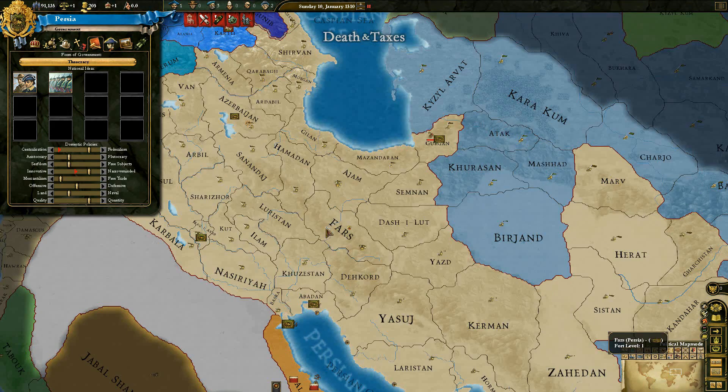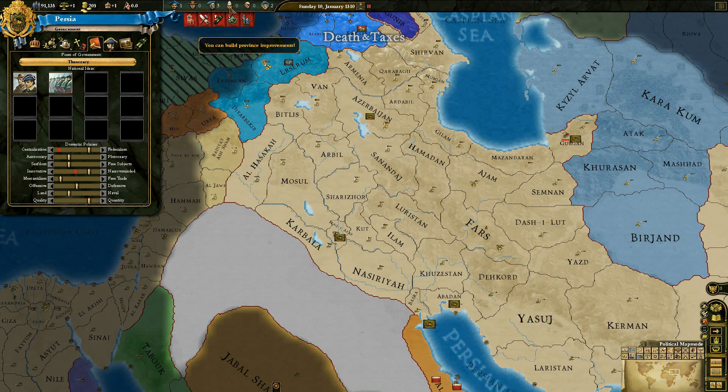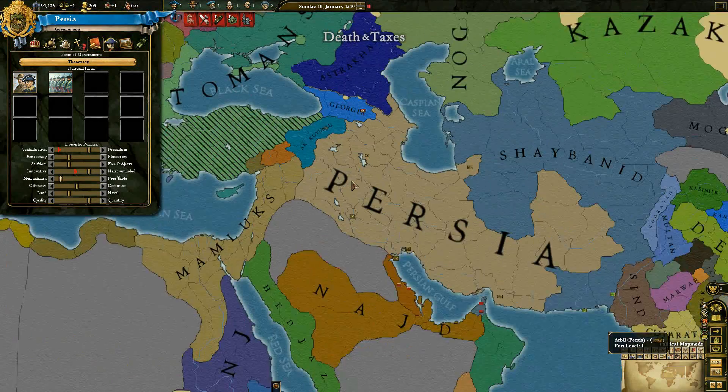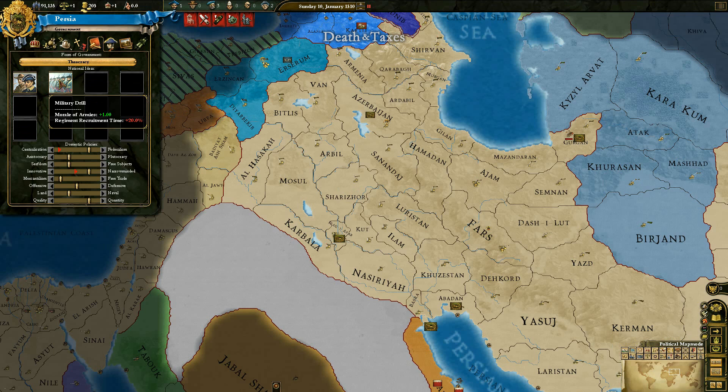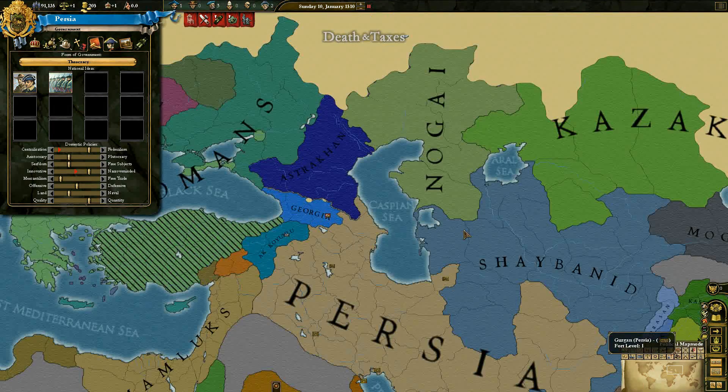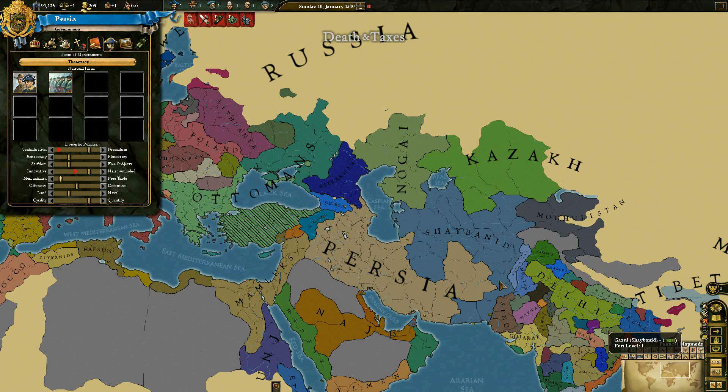So we'll need to convert them now. To convert we need missionaries and we don't have any at the minute, and we only get 0.37 a year, which is very useful. To rectify that we can get rid of military drill, because it does take a long time — a lot longer to recruit regiments — where I want very fast regiment recruitment because I need to sweep across this part of the Middle East. I'd like to conquer the Shea Banid.